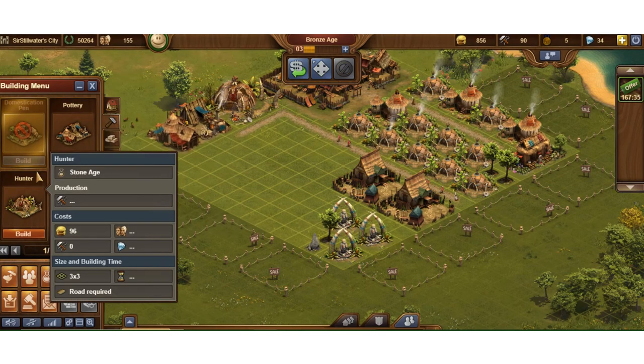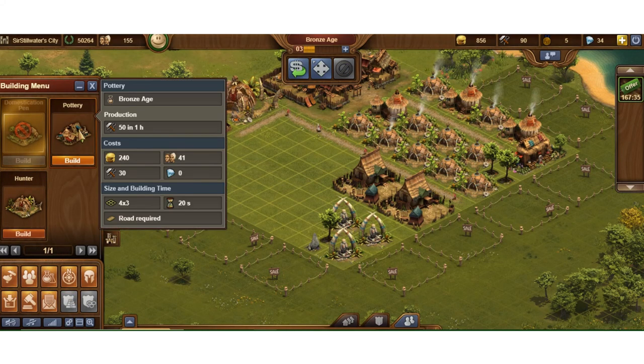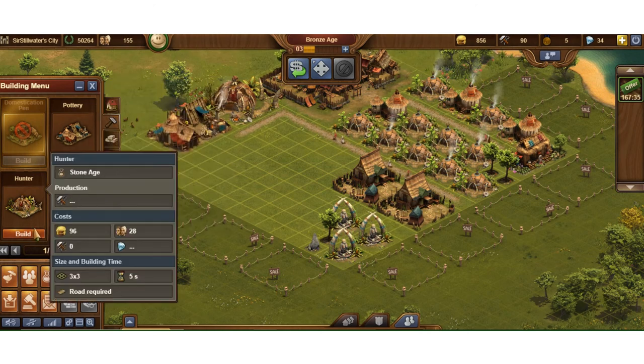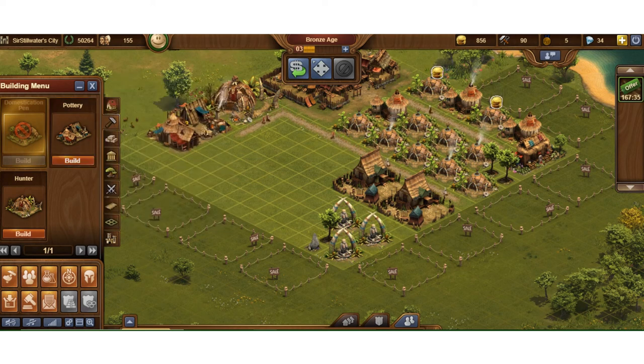Let's get some production buildings going up. I can't afford to build a domestic — that's diamonds anyway, so I'm not going to build that. Potteries: 5,400. Each era's building is going to have better efficiency of production per square, but it's going to cost more and take more space oftentimes. But I'm going to build potteries if I can. So: 34 supplies in one hour, three by three — or do I build a 50 in one hour, four by three? Why am I going to make that decision based on all the factors we have to look at? I'll talk about it in the next video.